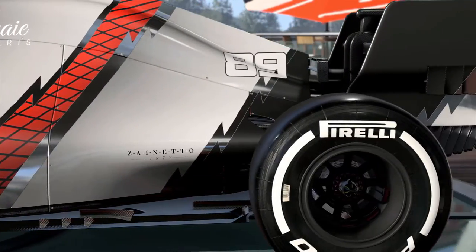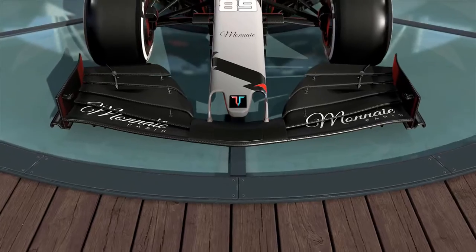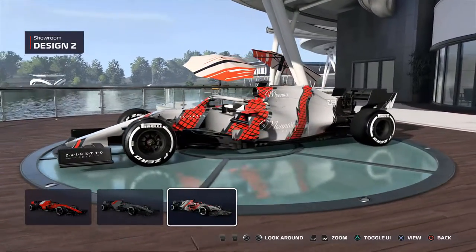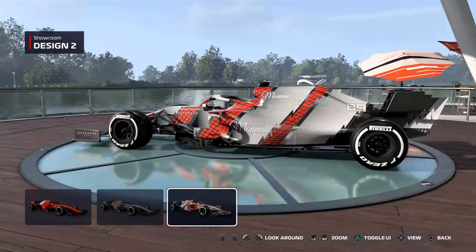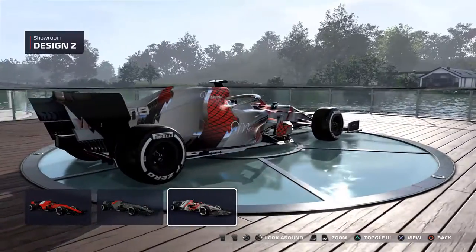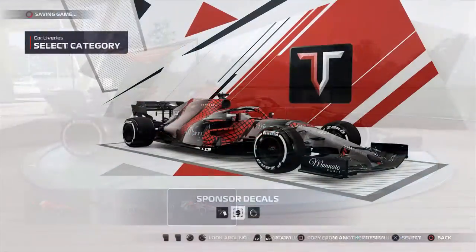I couldn't find anything that looked like our flag and I think this is kind of the closest thing I could find to it. I wish the car was a little bit whiter. I put it all the way as far white as we could make it. It ended up coming out kind of silver but I still like it. I think it looks really good with the black, red and the white.